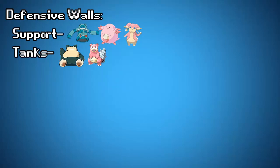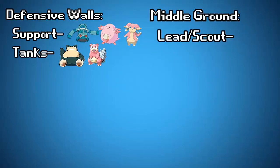Kind of in the middle of defense and offense, there are lead Pokemon or scouts. You've got entry hazard leads, which can be basically anything from a Tyranitar to a Hippodon to a Blissey or a Smeargle that sets up Stealth Rocks, Spikes, and Toxic Spikes. You've got a Suicide Lead, which is basically Azelf — you slap a Focus Sash on it, send it out, it'll set up Stealth Rocks, maybe do a move, and then end up exploding at the very end.